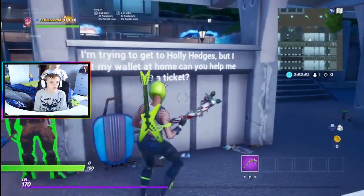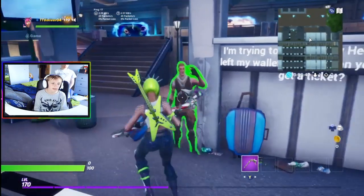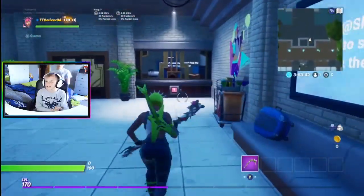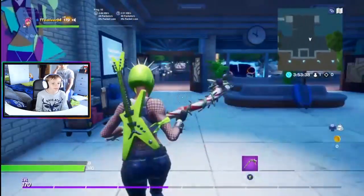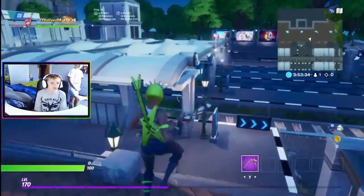Hey, Jonesy says 'I'm trying to get to Holly Hedges but I've left my wallet at home. Can you help me get a ticket?' Tickets are 25 coins and as you can see I've got zero coins. You're supposed to buy a ticket here, so you need to go to the ATM.